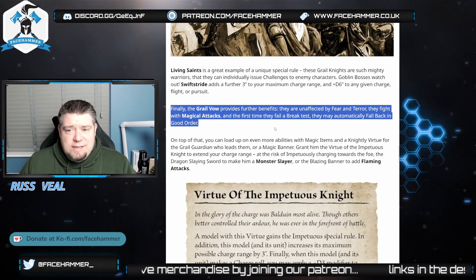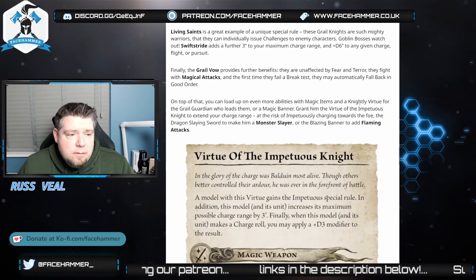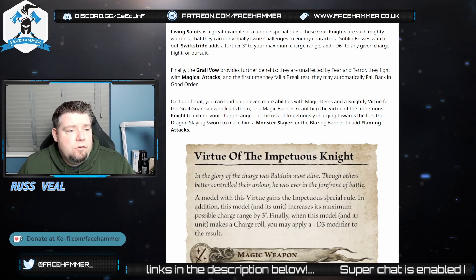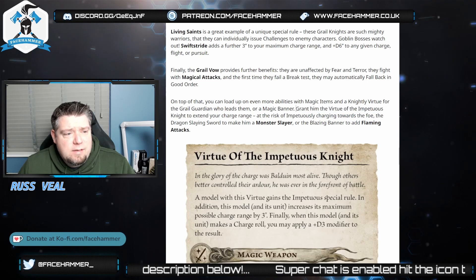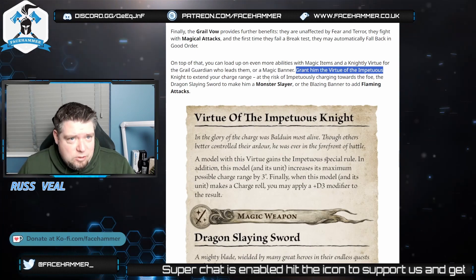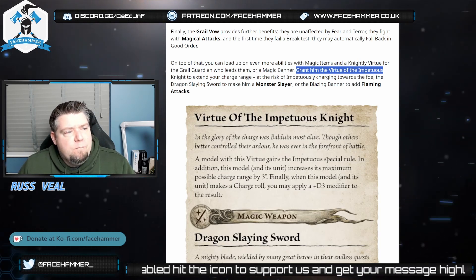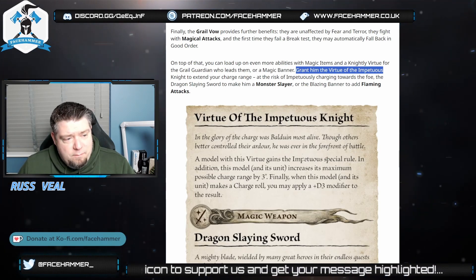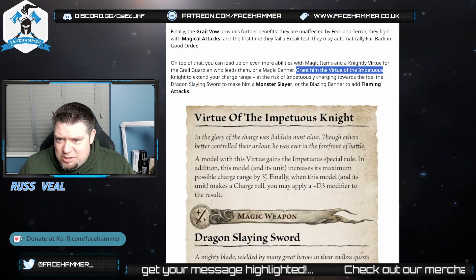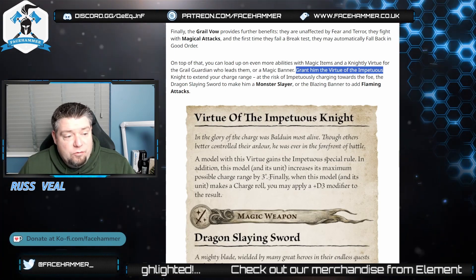The Grail Vow means they're unaffected by fear and terror — as in the past — and they get magical attacks. The first time they fail a break test they automatically fall back in good order, so you can't run them down easily. You can load them up with magic items, a Knightly Virtue, and a magic banner. The Virtue of the Impetuous increases maximum charge by three inches and lets you add a D3 modifier to charge rolls. There may be a cap on maximum charge so you can't charge ridiculous distances, but we don't know the detail yet.